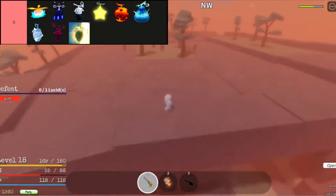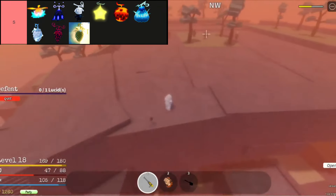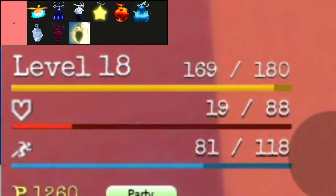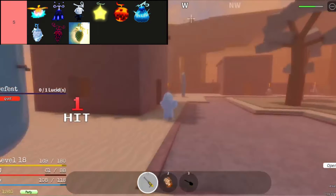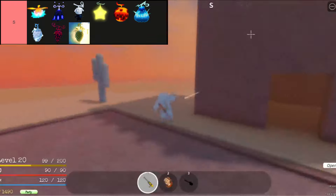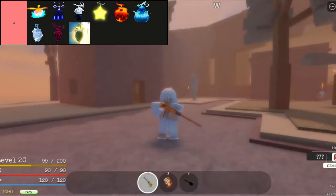Magu Magu No Mi, known as the Magma Magma Fruit, is a legendary Logia-type devil fruit in Grand Peace Online. Renowned for its devastating AoE abilities and high damage output, it excels in both PvE and PvP, although its slow moves and susceptibility to perfect blocks pose challenges in combat against skilled opponents. Additionally, its unique ability to walk on water grants users unparalleled mobility in aquatic environments.